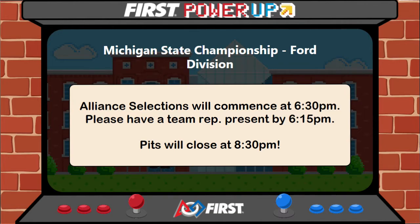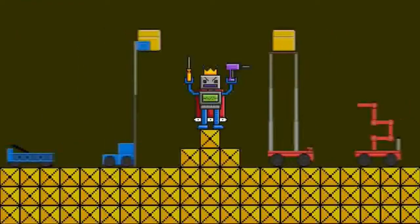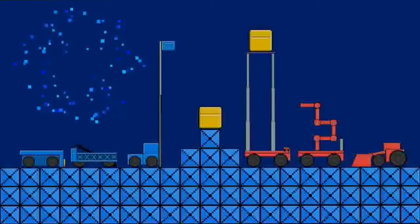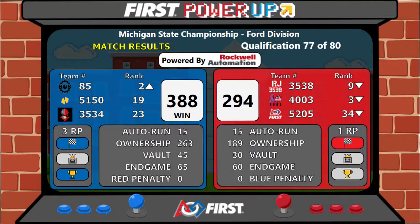All right, ladies and gentlemen, take a look at the board. Yes! The Blue Alliance with a score of 388 points and three ranking points. The red comes through with one ranking point.